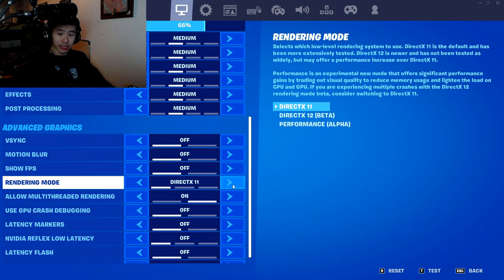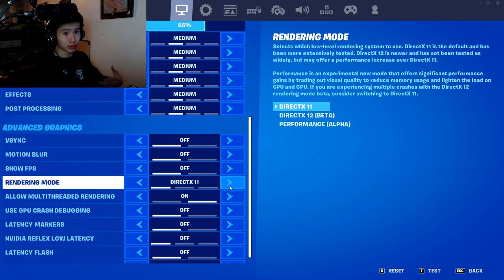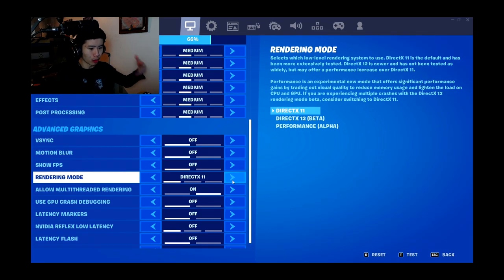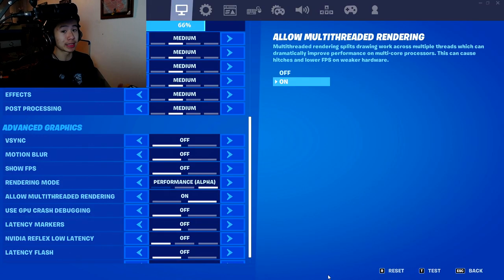For rendering mode, most pros are using performance mode. They're pros for a reason — they know the game better than us, so I'm following in their footsteps. I've seen Mr. Savage play on DirectX 11, so if you don't like performance mode, you can try DirectX 11.